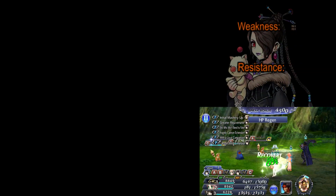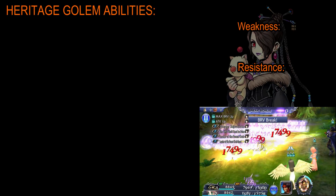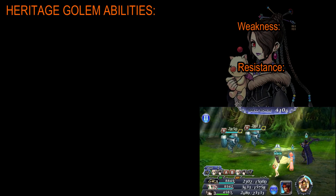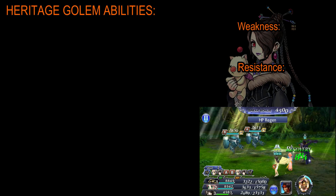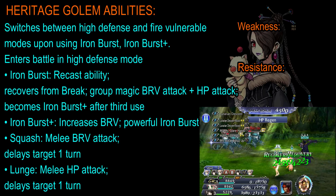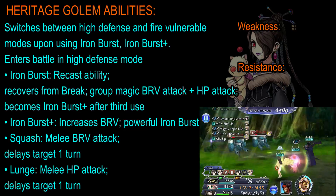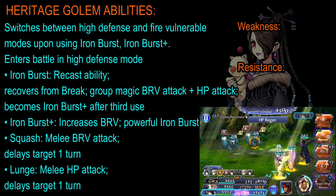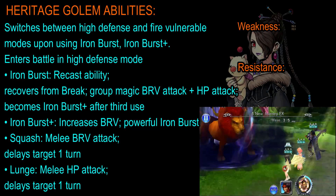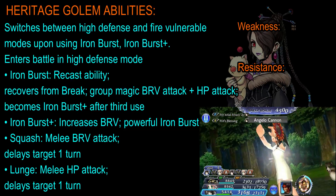As always, we are going to be starting off with the weaknesses, resistances, and the abilities of the boss. In this case, it's the Heritage Golem. Inherently, the boss doesn't actually have any weaknesses or resistances. However, it will have a weakness to fire because it switches between a high defense mode and a fire vulnerable mode upon using Iron Burst and Iron Burst Plus. It will enter high defense mode at the start of the fight.